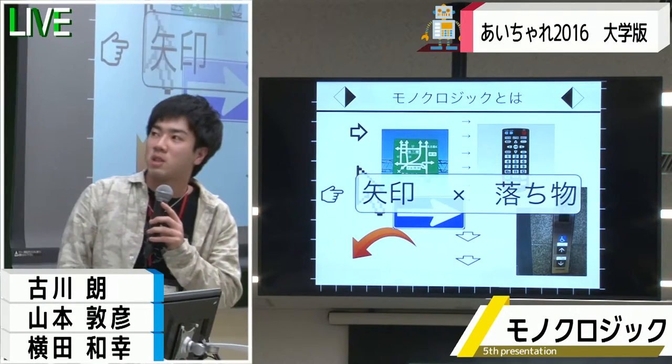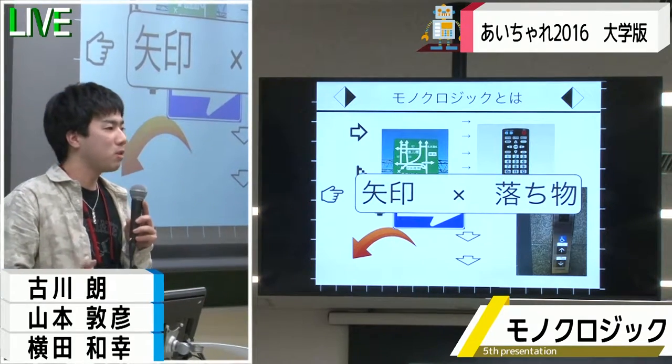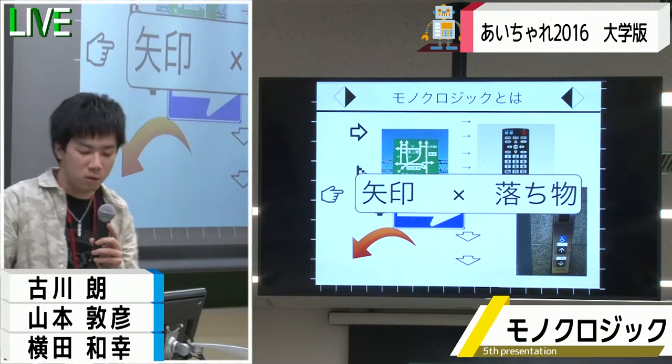私たちの身の回りの生活には矢印というものがありふれていて、そこに今回私たちは着目して、矢印というものとゲーム要素である落ち物というものを掛け合わせた作品を作りました。